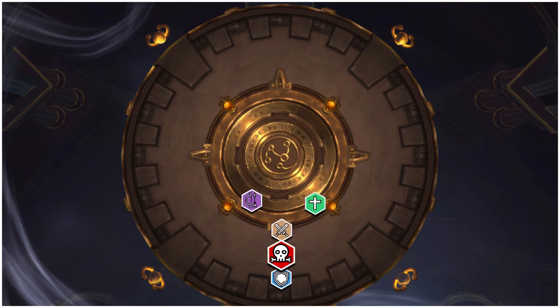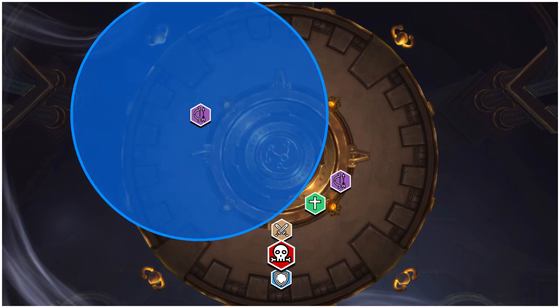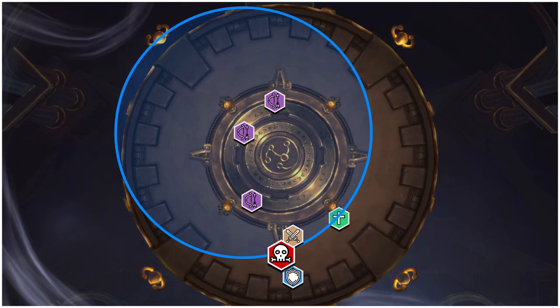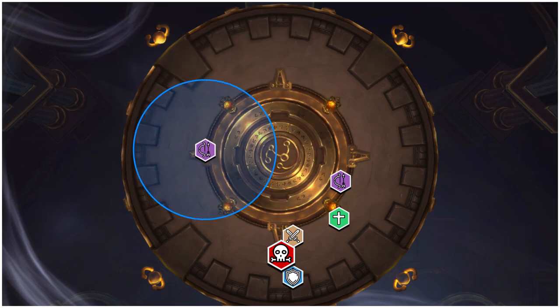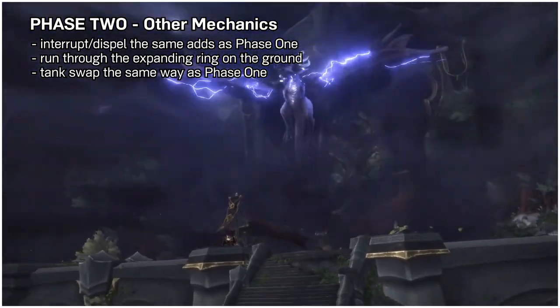The other mechanic that's kind of weird in this phase is the fulminating charge debuff. It's a massive circle that goes on a random player, slows them by a ton, explodes on anyone in the circle when it expires, jumps to the nearest player in the circle, and then repeats all that with a smaller circle. The person with this debuff needs to run as far away from the raid as possible with a ranged partner, while everyone else moves the opposite direction. Everyone gets hit by the huge first circle, and it jumps to the ranged partner. Then the first person goes back to the boss, and a new ranged partner moves out to the debuffed player, and repeat until the circle is small enough that everyone in the raid can avoid it and it fizzles out. The other mechanics in this phase are pretty simple: interrupt or dispel the same adds from phase 1, run through the expanding ring on the ground from the boss to reduce the damage it does to you, and tank swap the same way as phase 1.